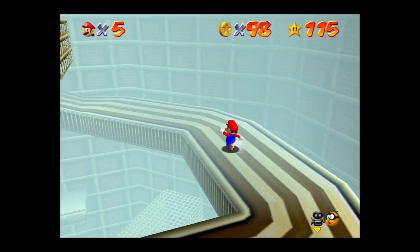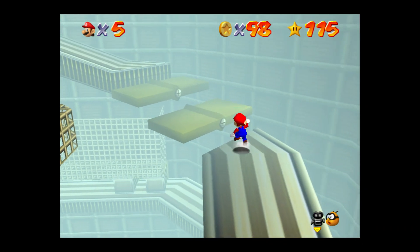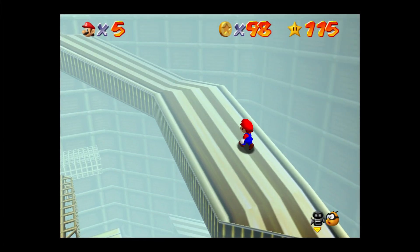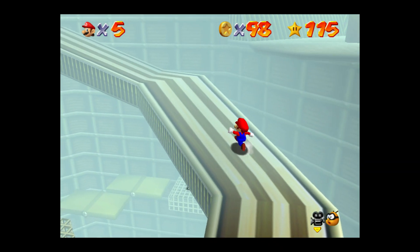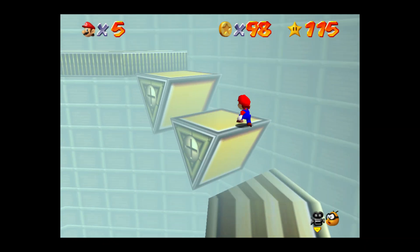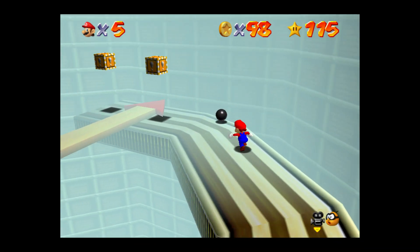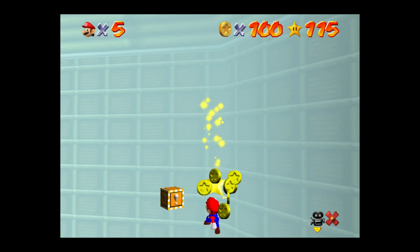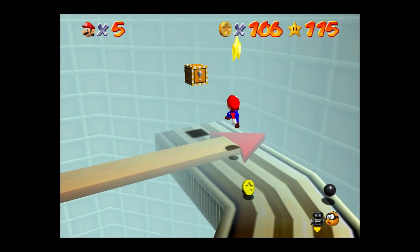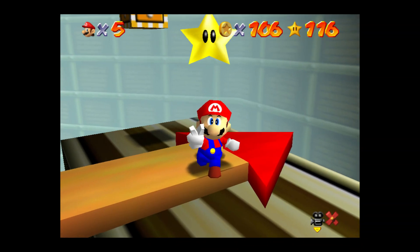These three. Just up this little bit. Now these triangles. Passed him. Alright, we got it. Just got to jump — got it. Here we go, got the star!